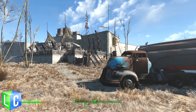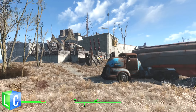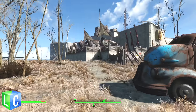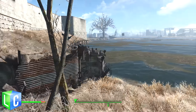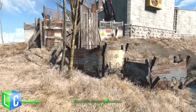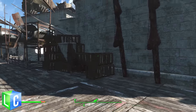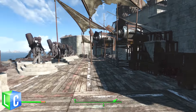Hey guys, Lunar here. Welcome to episode 41 of the Fallout Settlement Guide. Today we are back at the Castle. In the last episode we got started on our raider camp and we started to build the outside. You've obviously already seen all this stuff — we have our main entrance, we've done up these stairs, and we have some of the new stuff, all these poles and things that were part of the new update.